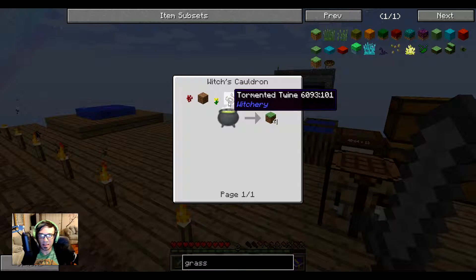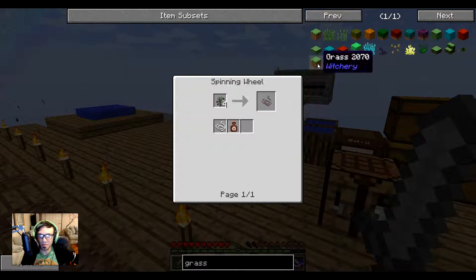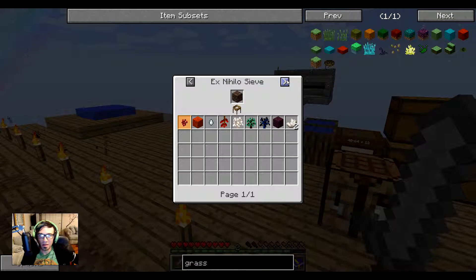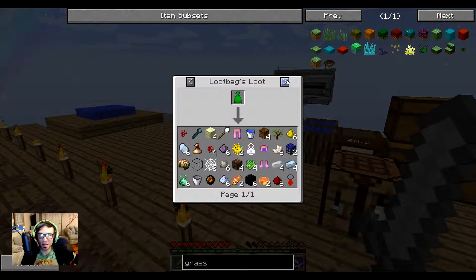Tormented twine — oh god. Another wart. Yeah, that stuff's not realistic goals.